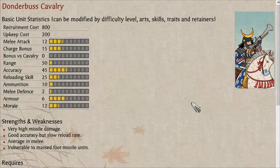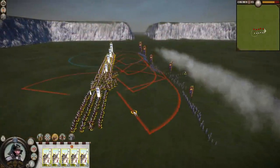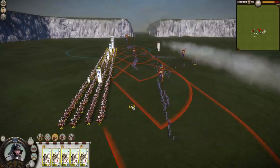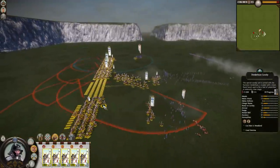When it comes to recruitment requirements, the Dunderbuss Cavalry once again have the upper hand, only needing a powder maker and warhorse stables, with the powder maker being far easier to obtain than the gunsmith Mounted Gunners require. You could argue that Dunderbuss Cavalry are a difficult unit to micro due to their short range, but I'd argue they're worth it. And due to their stupendous damage, there's not much microing needed anyway, as they'll slaughter or rout almost any unit in a single volley.